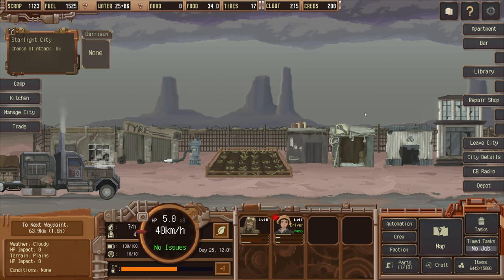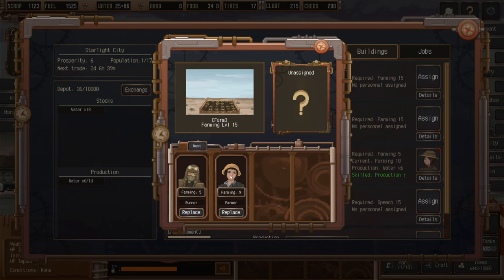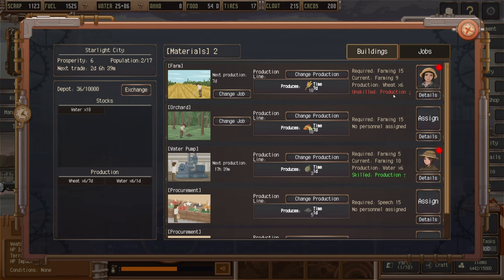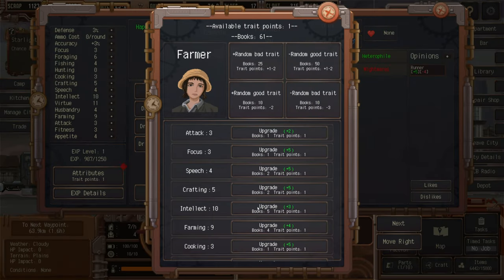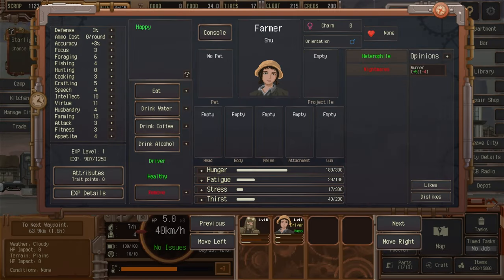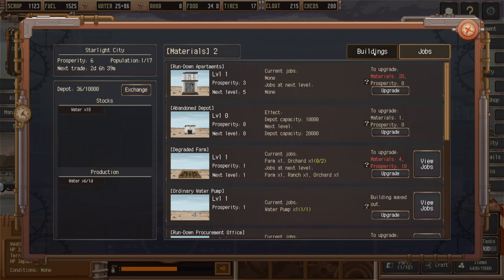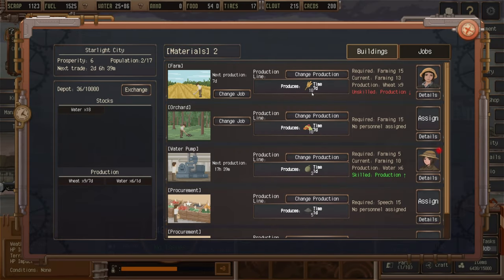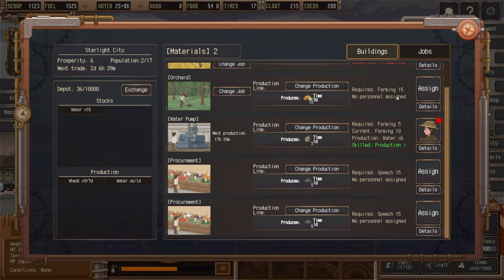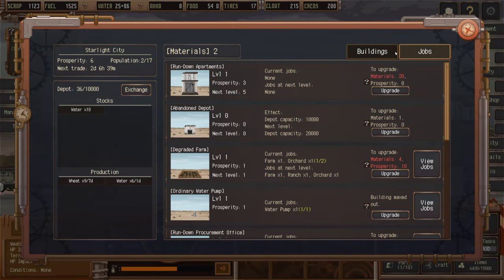Stress is fairly high but we're back in the city. Under 'Manage City' we go to jobs and assign the farmer to do grain. Skilled production requires level 15 but our farmer is at 13 — hopefully they'll gain experience. Using an attribute point to boost farming gets them to 13, a little better. They'll now produce nine wheat instead of 10 per seven days — not terrible but not ideal. We still need someone with speech to work in procurement.